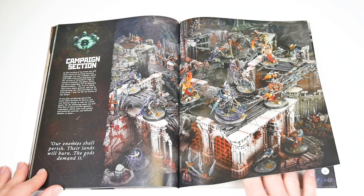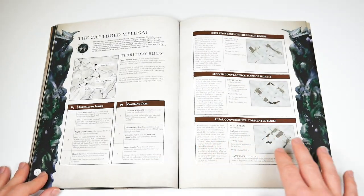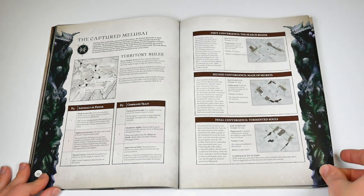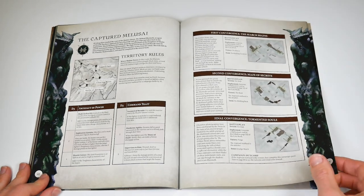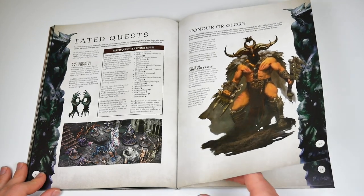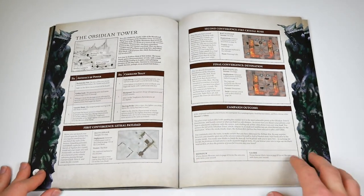Pages 40 to 51 bring along new campaigns — the usual high quality Warcry stuff but with dungeon themes in their stories and layouts. The book ends with fated quests; dungeon flavour is plentiful here, and it's a lot of gaming options for you to work through.